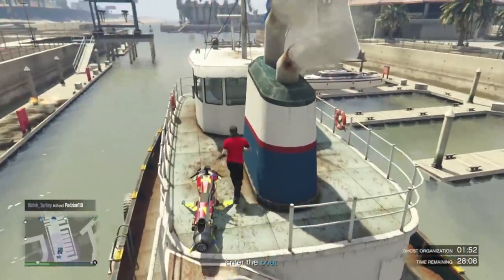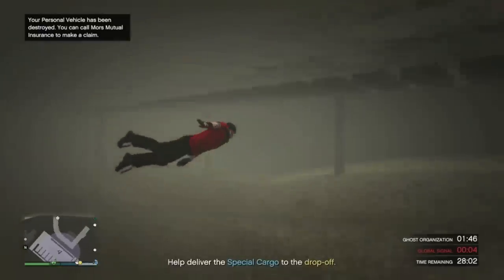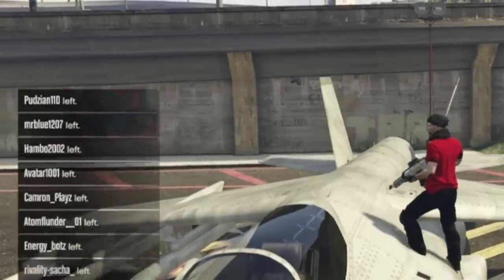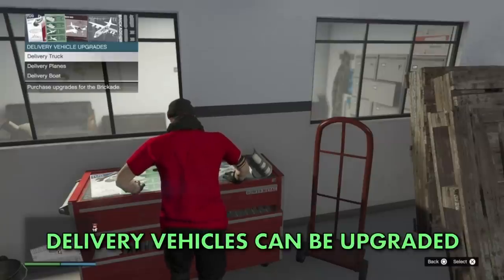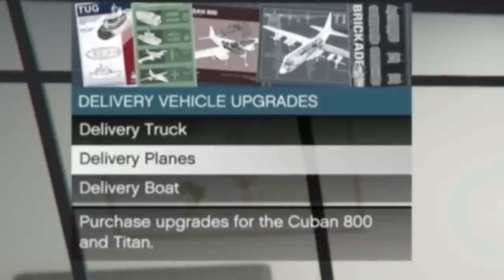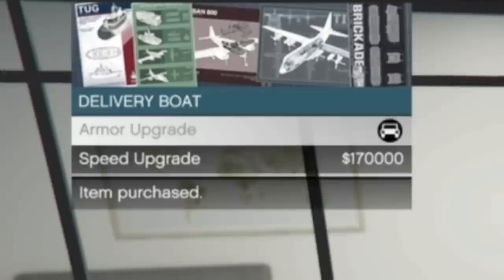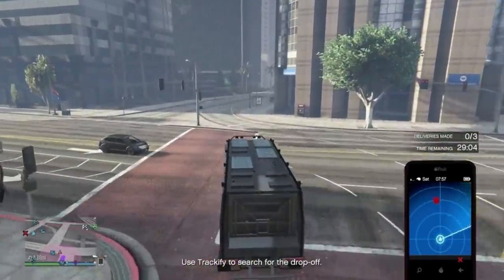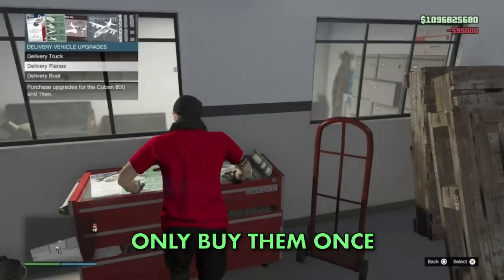The delivery vehicles can be upgraded with certain parts. The Brickade can have armour and bulletproof tyres added, the Cuban and the Titan can have armour and jammers fitted, and the Tugboat can have armour and a speed upgrade. These will all decrease the chances of your stock getting destroyed when selling, so if you can afford it these are advised. You only have to pay for these upgrades once, regardless of how many warehouses you have.